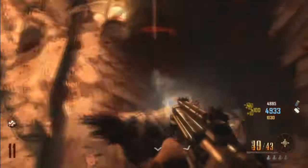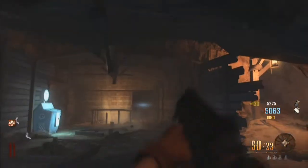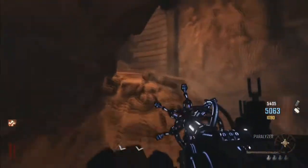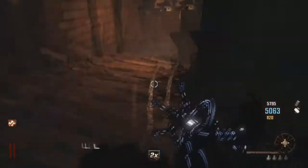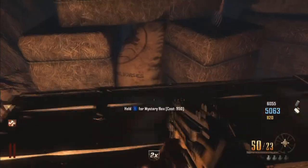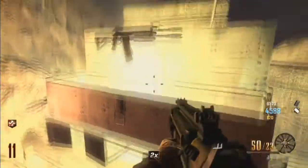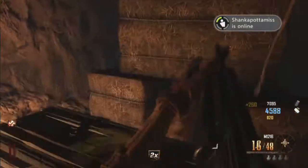What is up guys and welcome back. Today I'm going to be showing you this neat little glitch that I found on Buried. Whenever you get a double points and go hit the box with it, the cost of the mystery box is actually cut down in half. So instead of it being $9.50, it's $4.75.